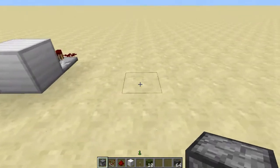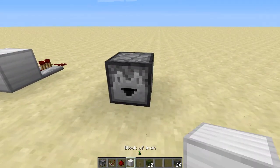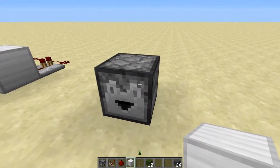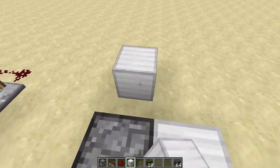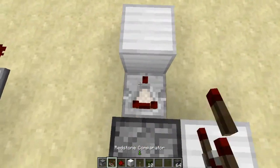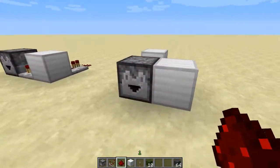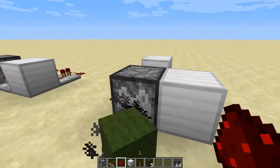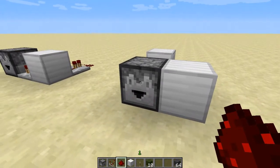I thought I'd try to improve it, and I think I have. It's a more compact design. The components are: dispenser or dropper block, a block next to it, a block at the back, comparator, comparator, redstone — and that's it. It dispenses them all back and you don't get the click at the end, which made me very happy.